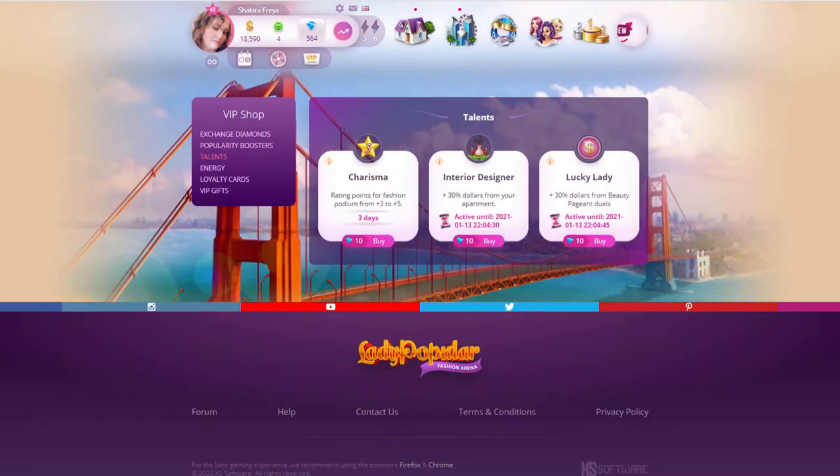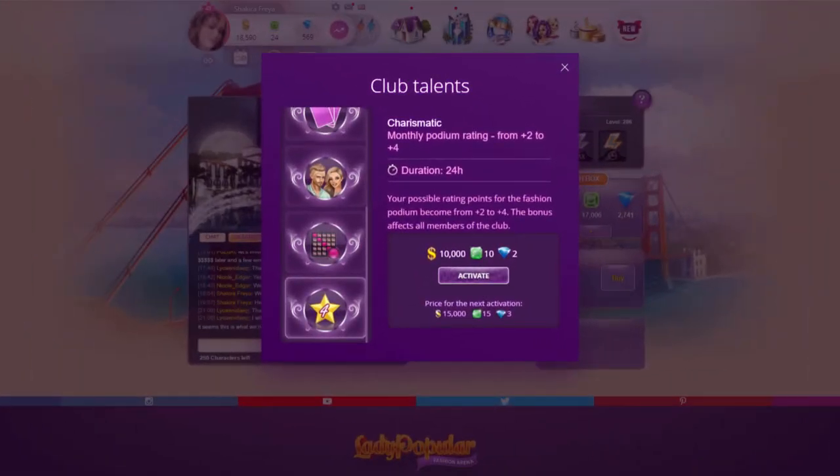Moving on to the talents. These can only be purchased with diamonds. The charisma talent is a good tool when you are trying to get votes in the fashion podium — it will increase your maximum votes from three to five. By the way, if you are trying for the fashion podium, communicate that with your club president as she may be able to help you by activating the club talent charismatic for 24 hours.